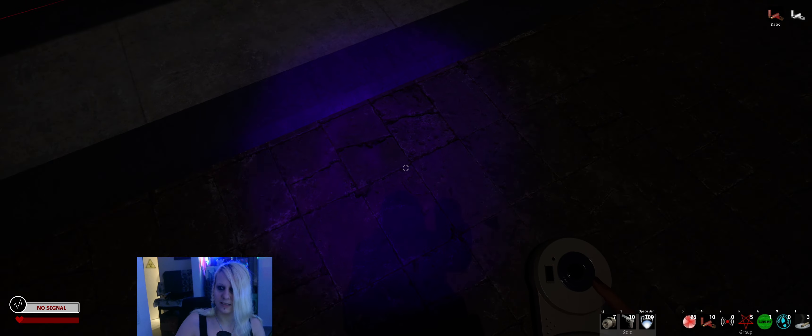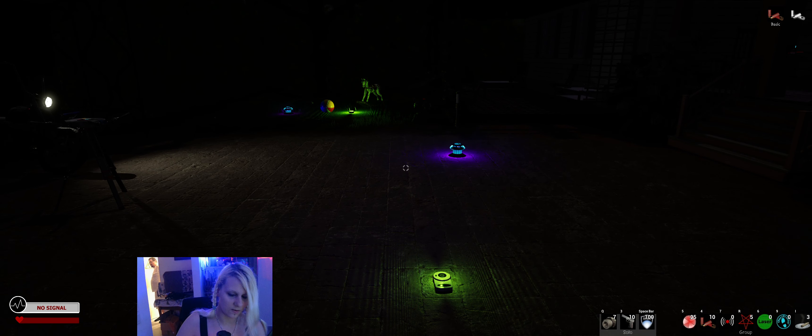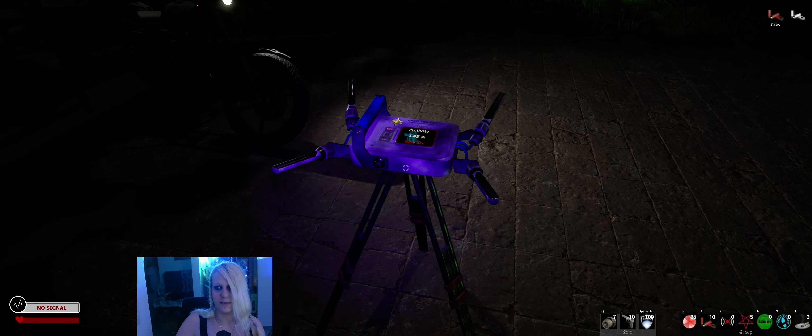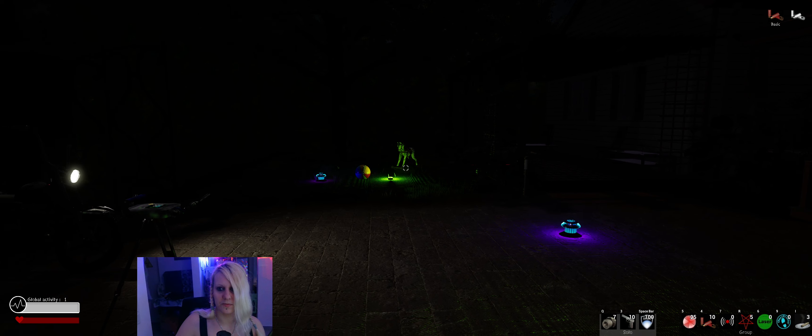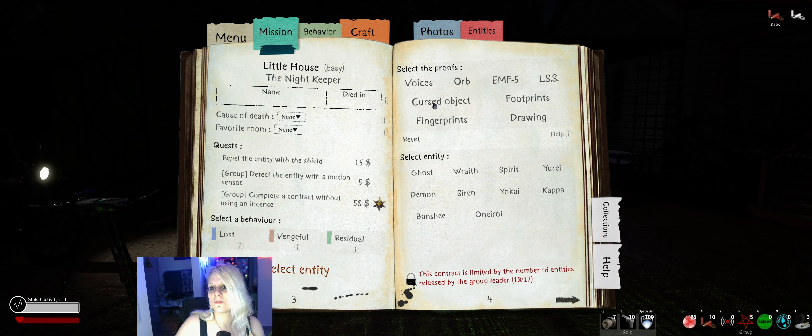Turn on our UV. What's that room called? Wait, we have to fill in the evidence as well. Where's LSS, where's laser — it's here, let's leave one here. Do we lose life? I forgot to turn this on — I forget this all the time. Activity is still fine. Let's see the mission: we have a cursed object and it's a spirit or demon again.